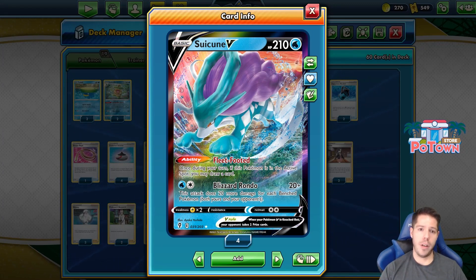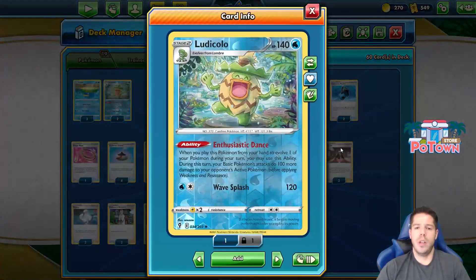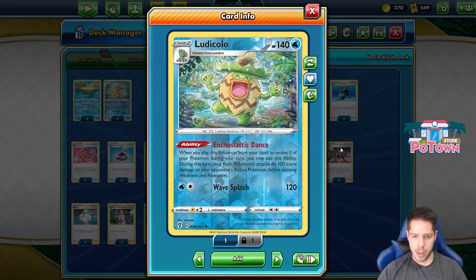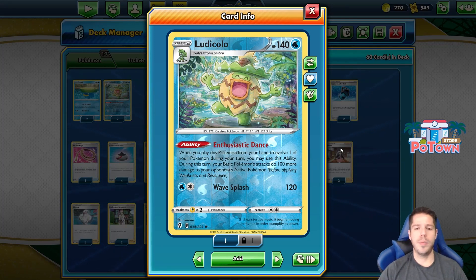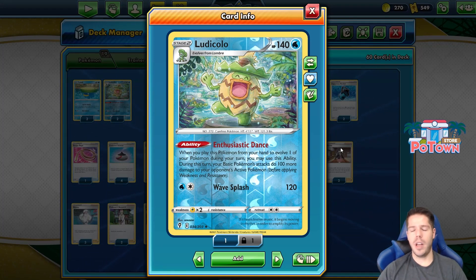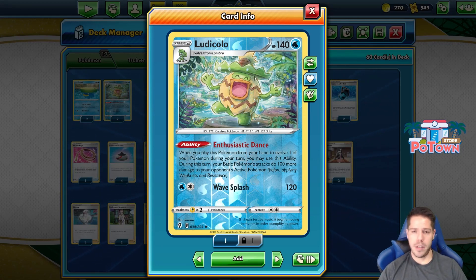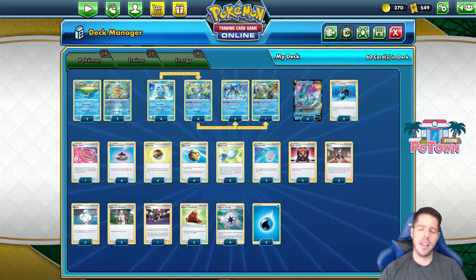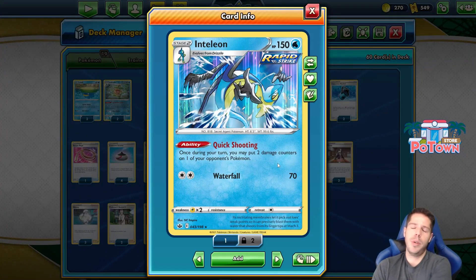It reminds me of the very old Ludicolo. So it's very nice that we are pairing Suicune with Ludicolo itself, with the Enthusiastic Dance ability - when you place a Pokemon from your hand to evolve one of your Pokemon during your turn, you may use this ability. And during this turn, your basic Pokemon's attacks do 100 more damage to your opponent's active Pokemon. So that is a way you can get one-shots on VMAXs. If they have a full bench and you have a full bench with Ludicolo's ability, you do 320 damage, which is very nice. And if they try to limit their bench, you also have the quick shooting ability to put two damage counters and help you with those numbers.